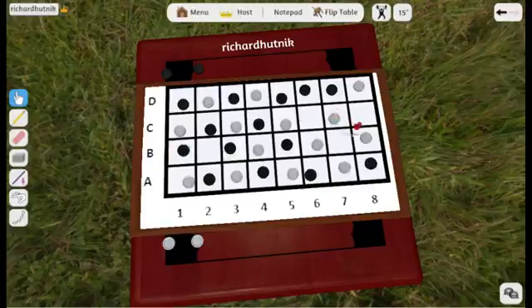White will now shift these up to here. That piece will go from there to there. These two go up one and wrap around.